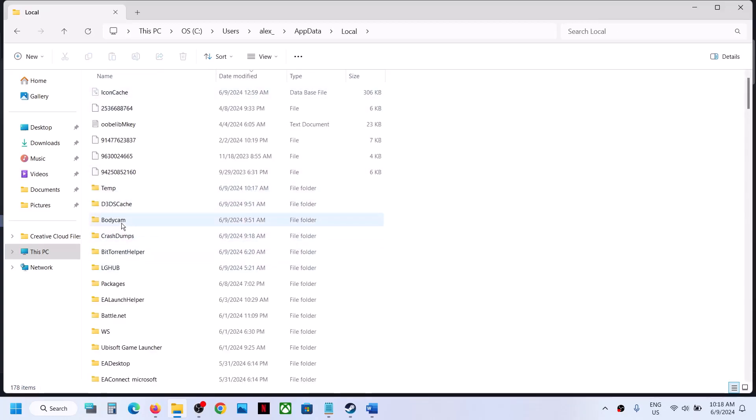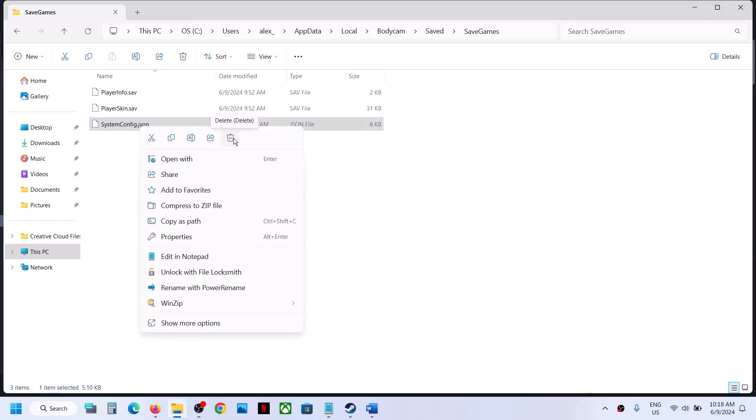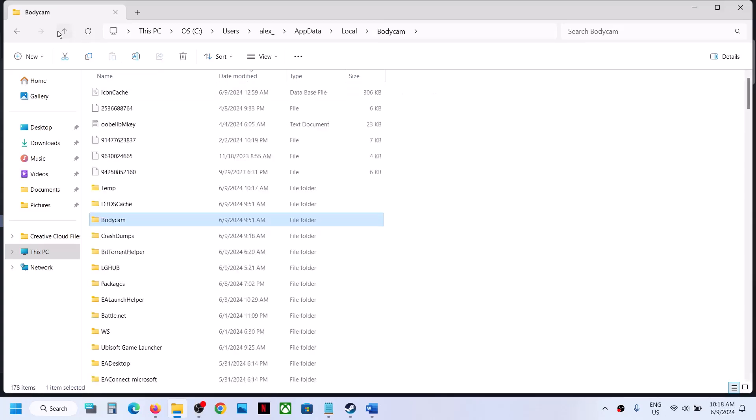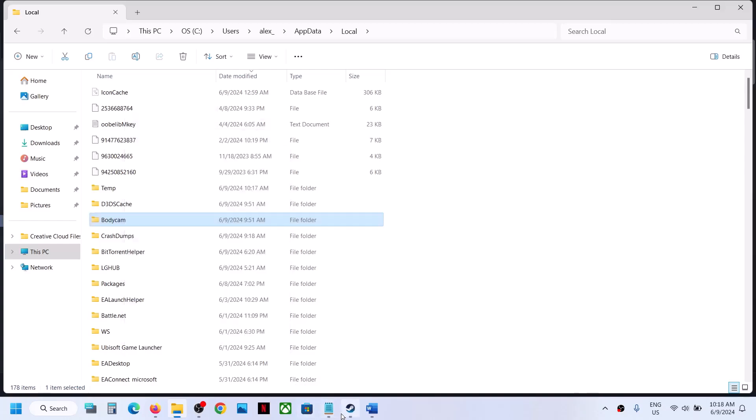Open the Body Cam folder. Here you will see the Save folder — open Save Games folder. Here you can see the system config dot JSON file. Right click and delete it. Once deleted, launch the game and check. If still facing the problem, go back, right click on the Body Cam folder, and delete it. Then launch the game and check.